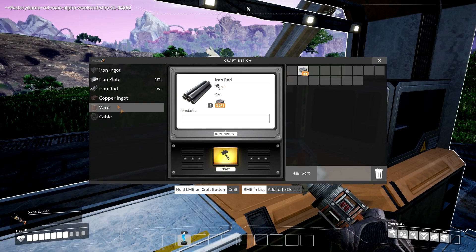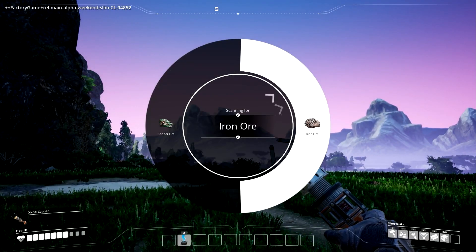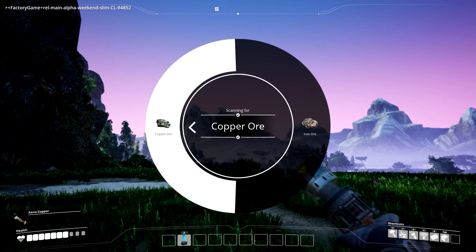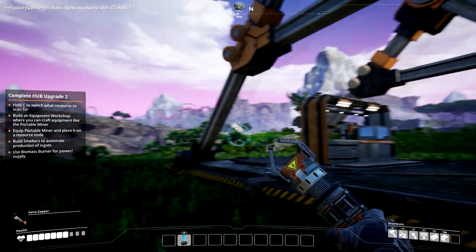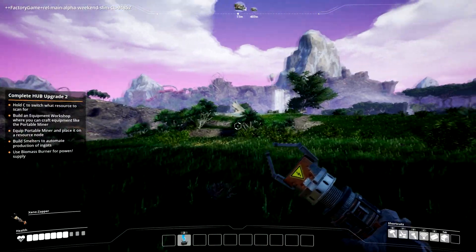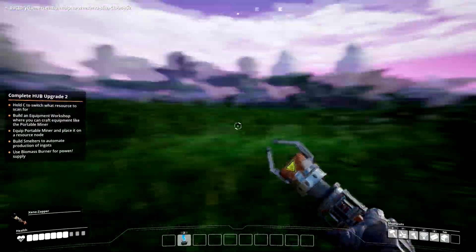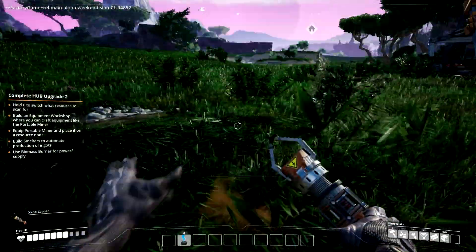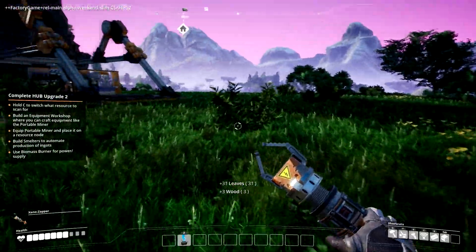If I hit my C key I should have copper ore now that I can look for. Wow, that's actually pretty good — I have copper right here, and my iron is over there. Maybe I did choose a good place. This stuff is also used for biomass, so I'm going to need it.